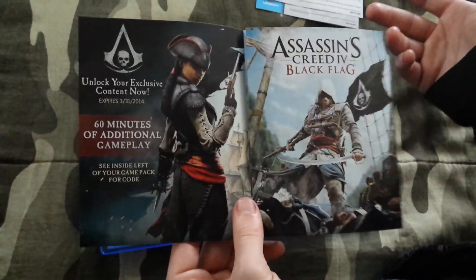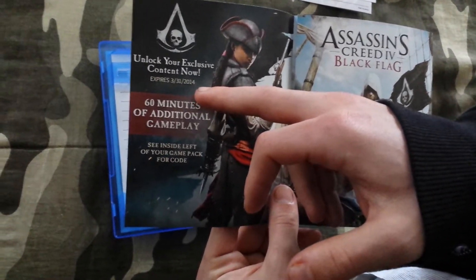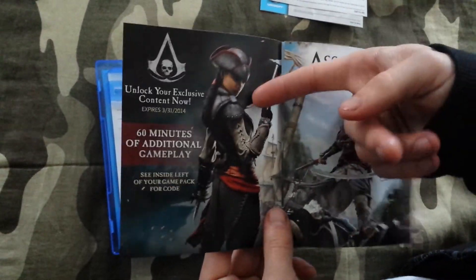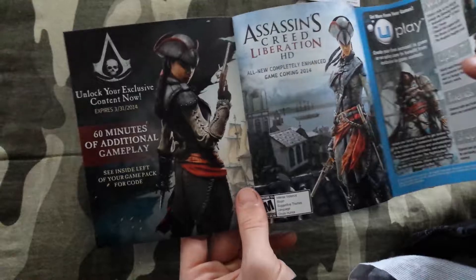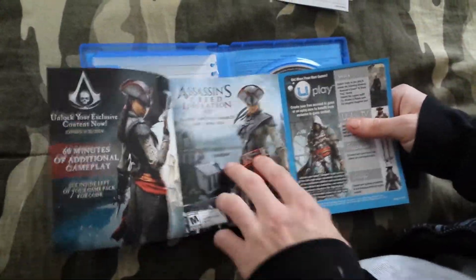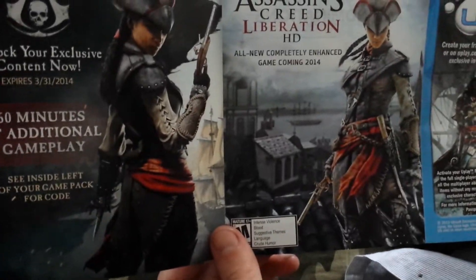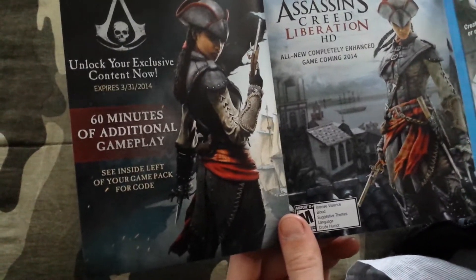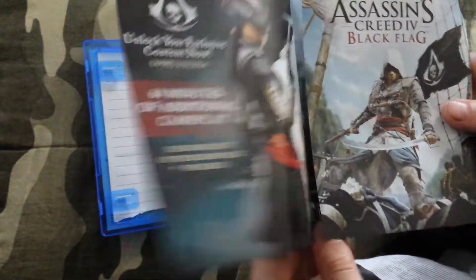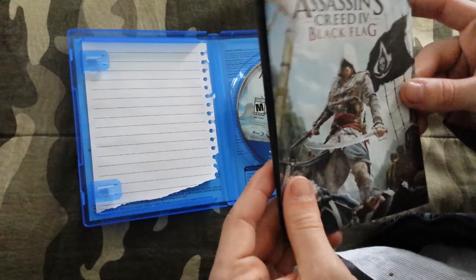Then you have 'Unlock Your Exclusive Content Now' — that's the expiry date — 60 minutes of additional gameplay, which I'm guessing is Aveline, I think her name was. Then you have Assassin's Creed Liberation HD, which comes in 2014. You can actually pre-order that on PSN right now, maybe Xbox Live as well, I'm not sure.